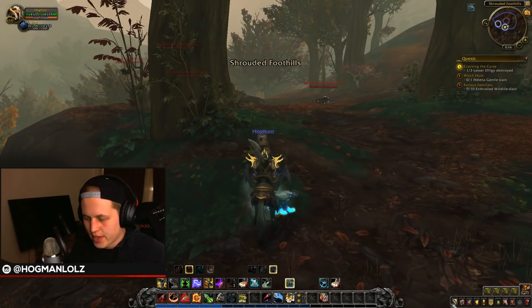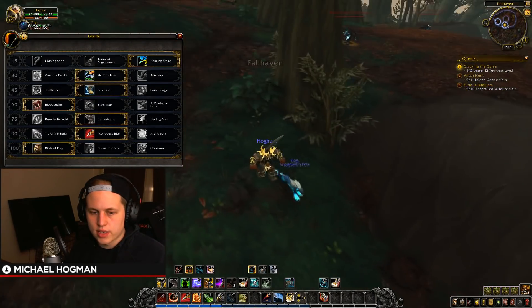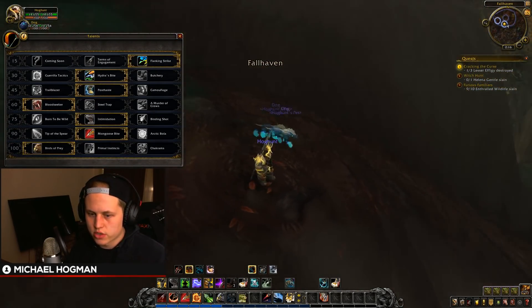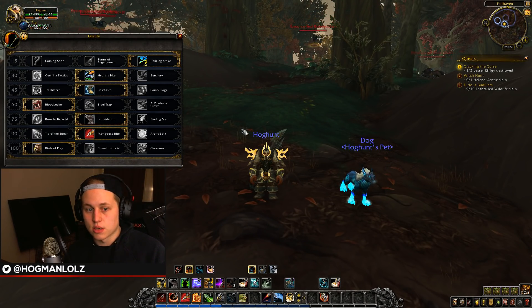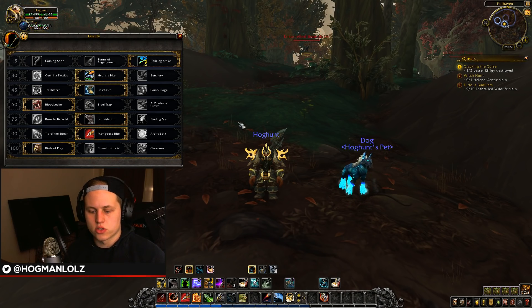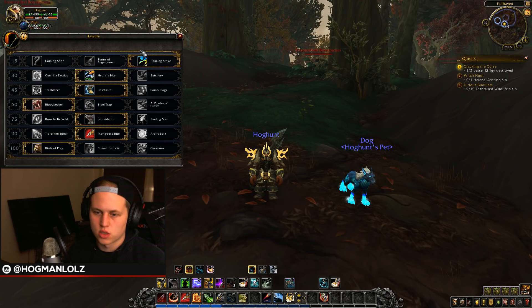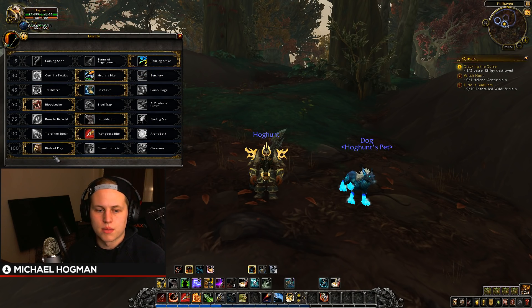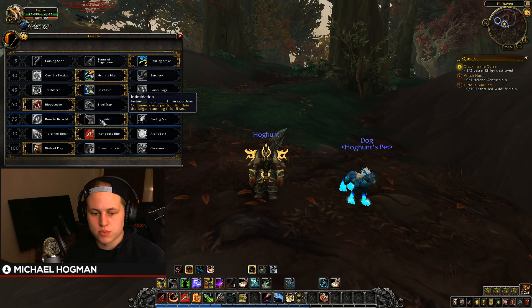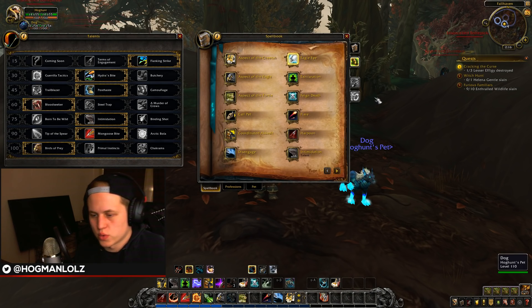I'm playing a spec that is extremely mobile. If you aren't familiar with survival hunter, you can be like a hybrid — sometimes you're melee and sometimes you're ranged — and there's really a lot you can do, especially since you have a pet that can keep up with targets. I'm playing with Post Haste, which gives me 50% movement speed for four seconds when I disengage, Intimidation, which is brand new to survival, and Birds of Prey.